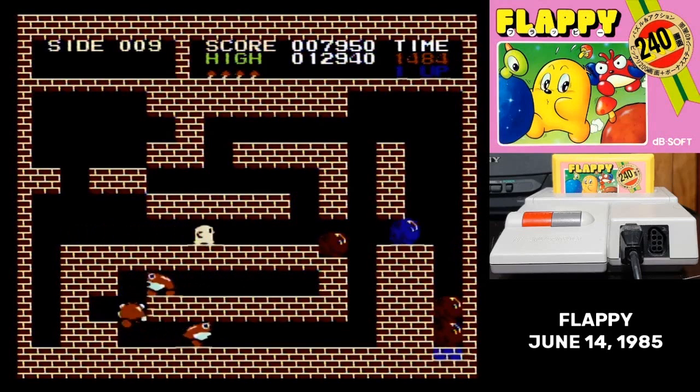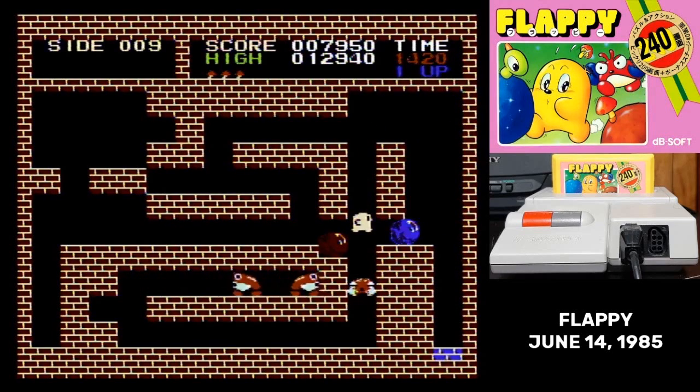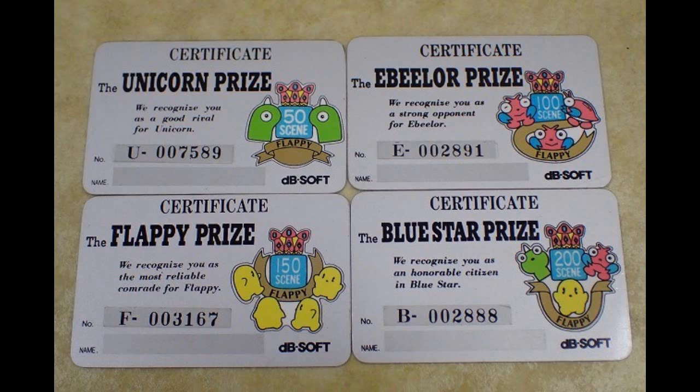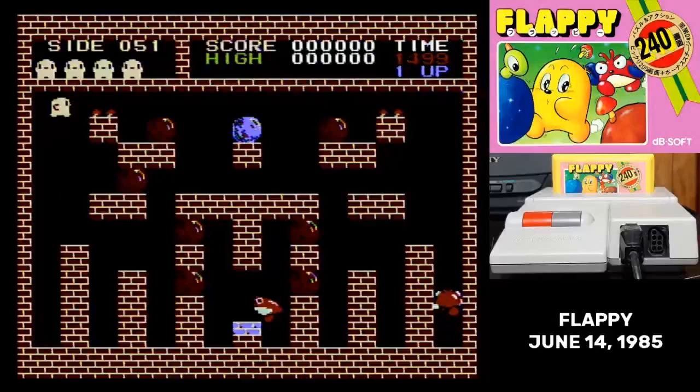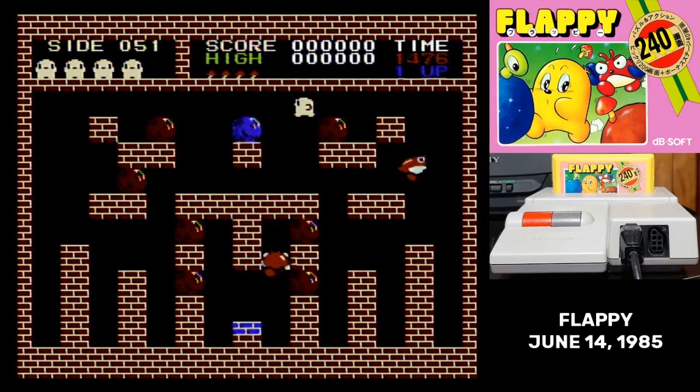A lot of the levels require that the enemies behave themselves. The aggressive movements of Abilor in particular can really get you, so there are times where you'll lose a life just due to sheer bad luck. When the game was released, DBSOFT had a contest where players could send in passwords to get a prize — just a little card signifying that they completed a certain number of stages. There were four of these in all. The problem for DBSOFT is that all of the passwords were published in a magazine shortly after the game was released. That wasn't the only time a magazine caused problems with Flappy either. Another magazine printed a fake trick where you could shoot mushrooms around the blue boulder on level 51 to trigger a special event. Obviously, that does nothing — but it really worked up kids in 1985.